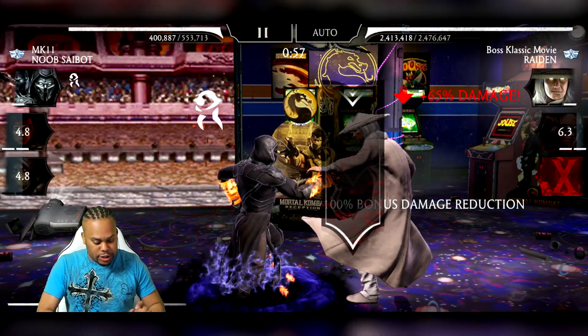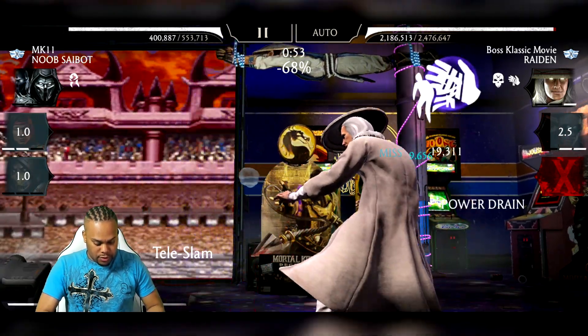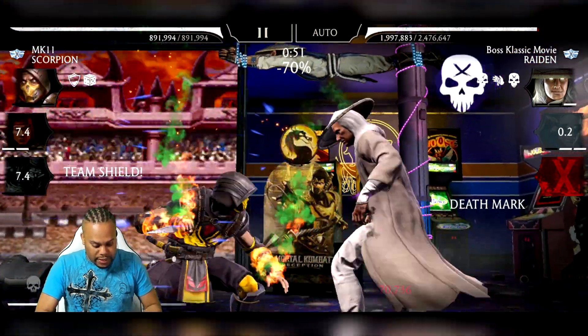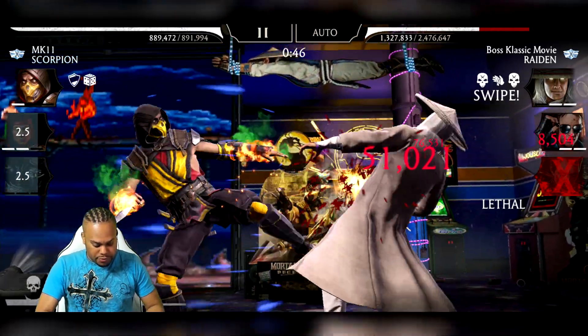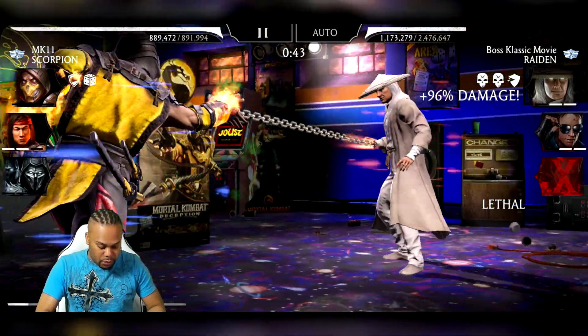We're going to try to cycle our special ones right here — literally trying to cycle these special ones to make sure that we're protected against Raiden's special two. Beautiful, we're melting right now, we're doing a great job.